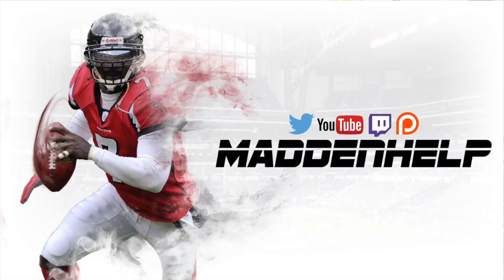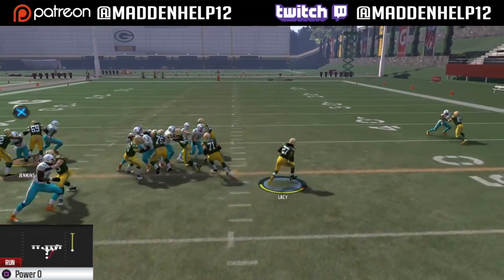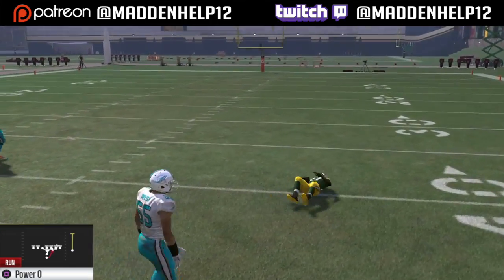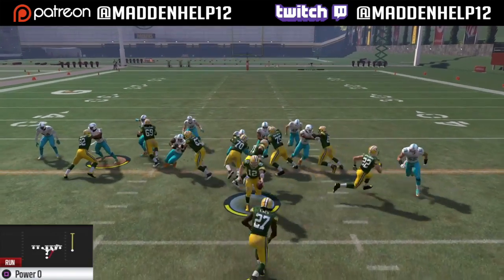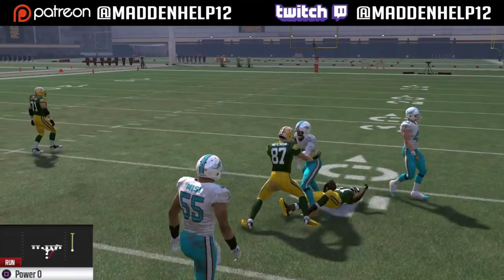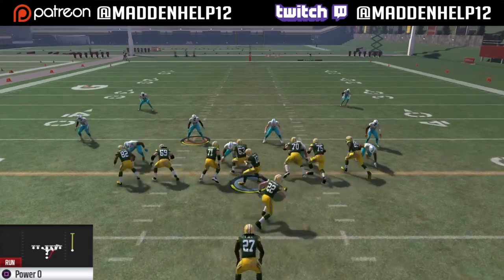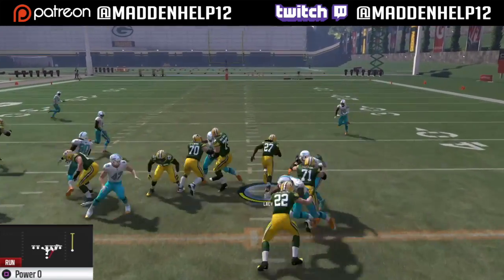What's up guys? We're back again to go over the scheme out of the I-Tight in the Cleveland playbook. This is going to be your run-heavy offensive formation. You see here against goal line — the Power O is one of the best plays to run on the goal line. It's really good because all the offensive linemen are gapped down and you're going to get the fullback and left guard to pull and block. So you definitely want to come out and use this as your base run in this set.